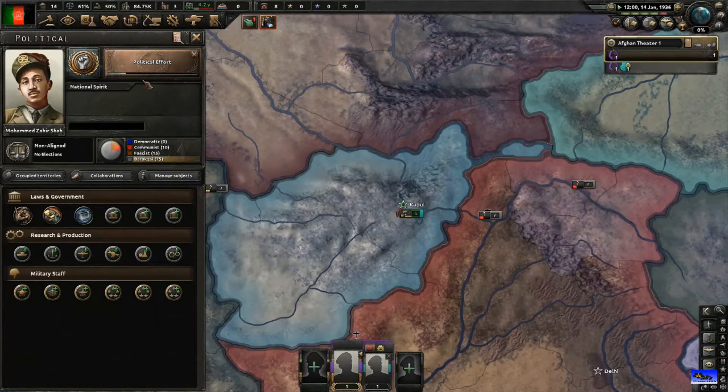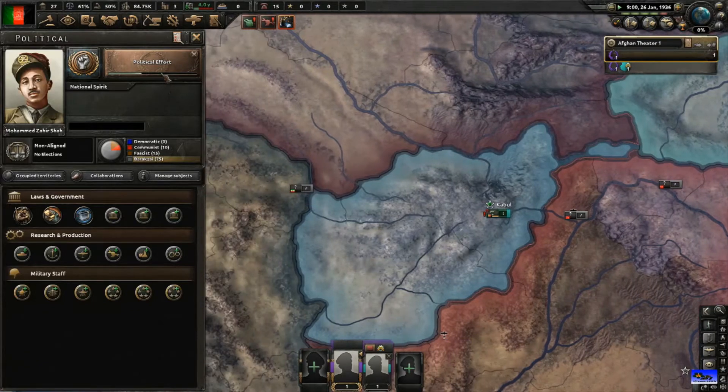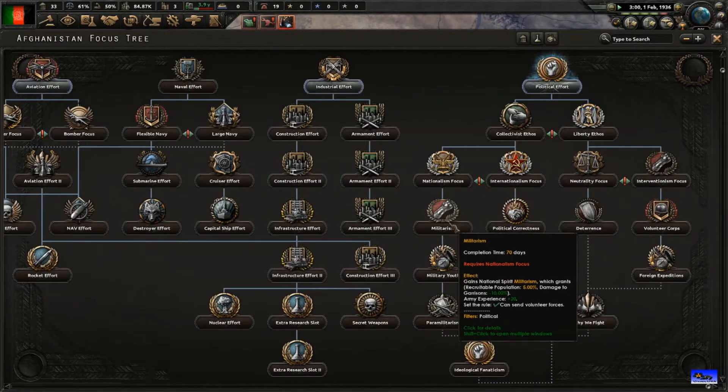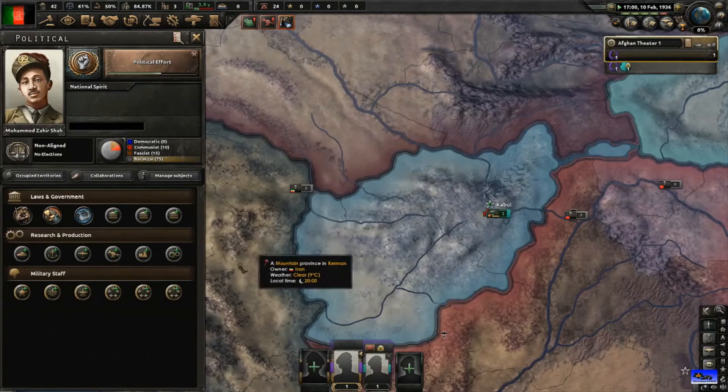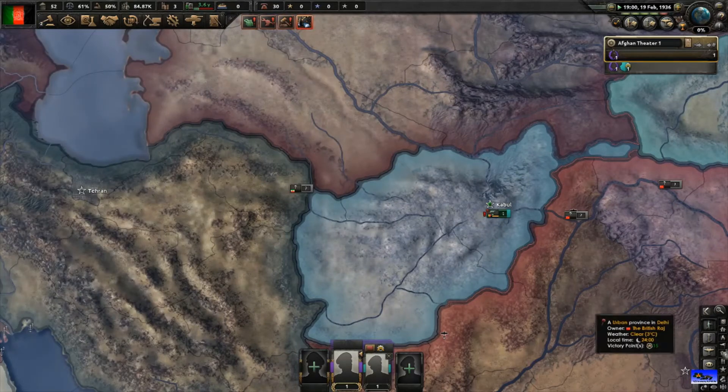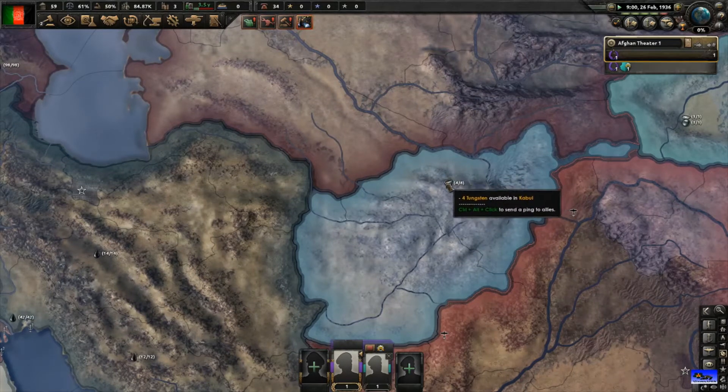The strategy for Afghanistan is to go fascist for manpower. Through the basic focus tree you get manpower via militarism - it gives army experience, 5% recruitable population, and -10% damage to garrisons, all great things. We'll get a military theorist and get land doctrines because we're building artillery and utilizing our four tungsten. We're going to do political effort first, then collectivist ethos.